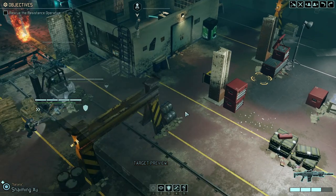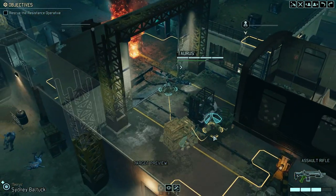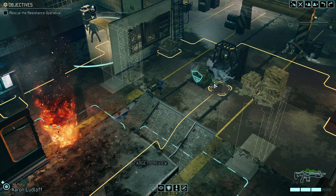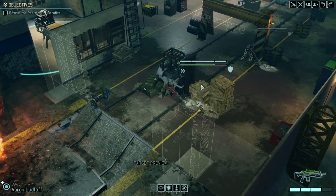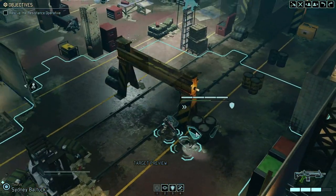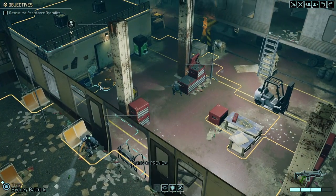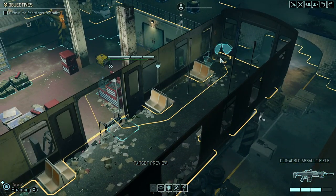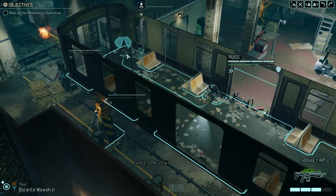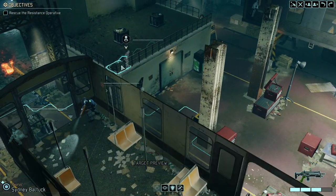The whole shootout that's going to happen will require us to take really nice positions everywhere around here, including high ground. Depending on where the enemies drop, we might need to withdraw into a corner and just let them come towards our position. Double full cover and high ground is definitely one of the best positions we could hope for.